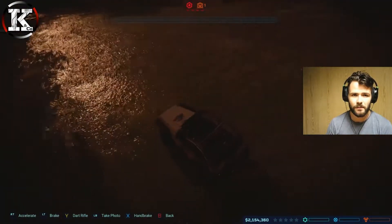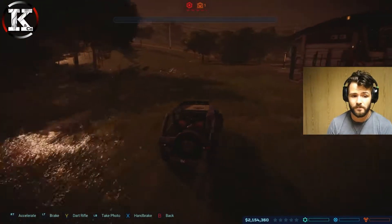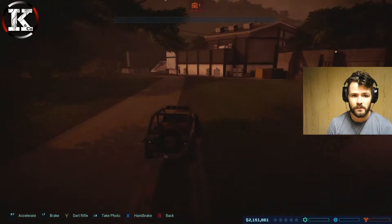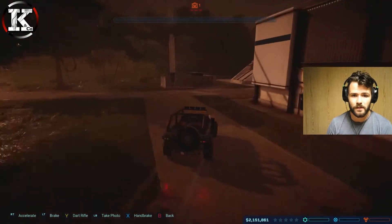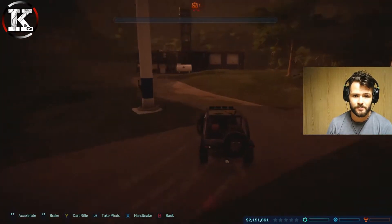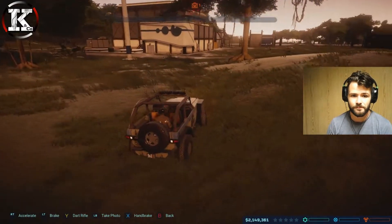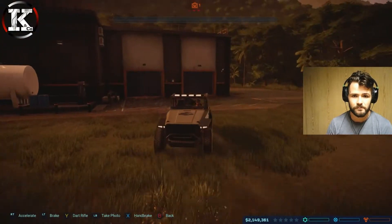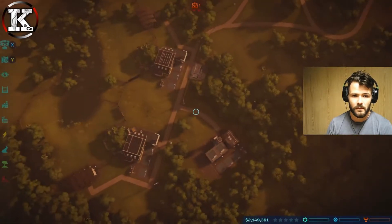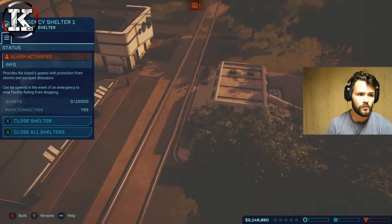I don't know what that symbol is at the top - I'm guessing that's a storm shelter. The storm's cleared now, so this is our storm shelter. Let's close all storm shelters.